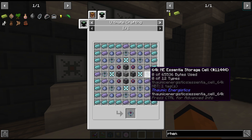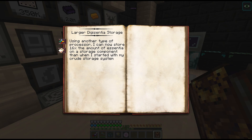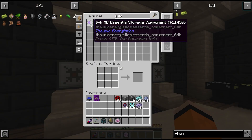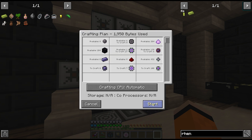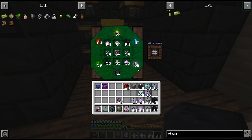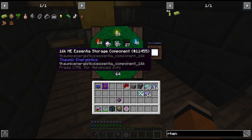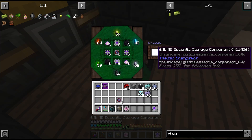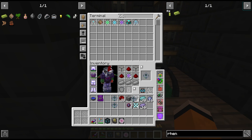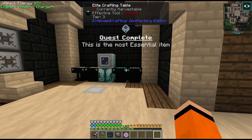We have one 64K ME Essentia storage cell right now and need another seven. They should all be sent to this shulker box. There's some lag — this table doesn't like shift-clicking. We turn the 16Ks into 64Ks, and they have to be the storage cell, not just the storage component. This should let us craft the Essentia storage cell. Awesome.